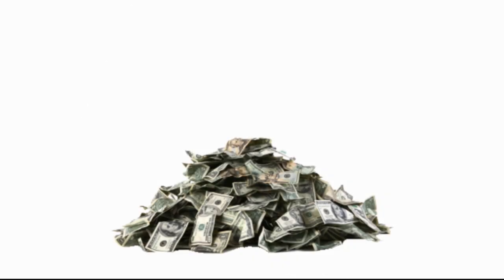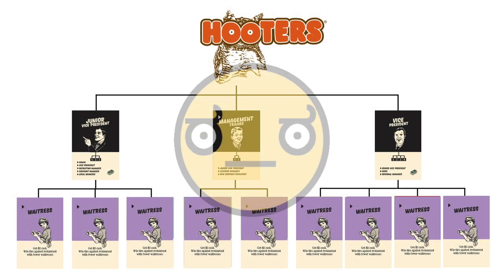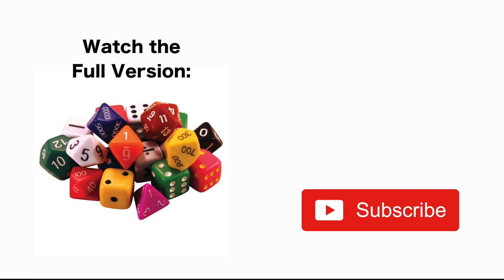So that is Food Chain Magnate's core actions in a nutshell. Make the most money out of everyone playing, and you win! Just don't try the Hooters strategy, because that doesn't work. Hopefully this bare-bones basic explanation is helpful for the folks looking to get into the fast food business. Subscribe if you want to see more basic gameplay or board game strategy videos, and I'll see you next time.